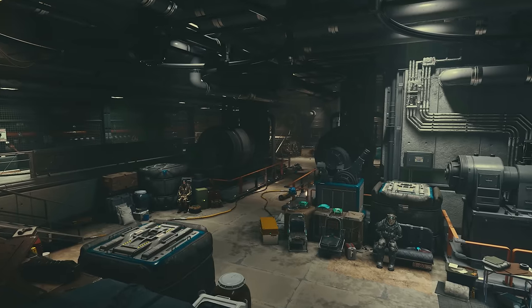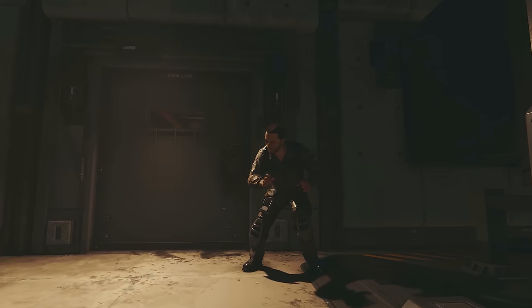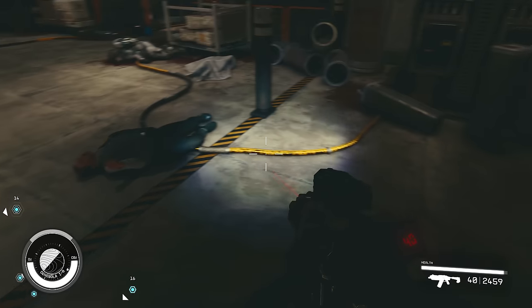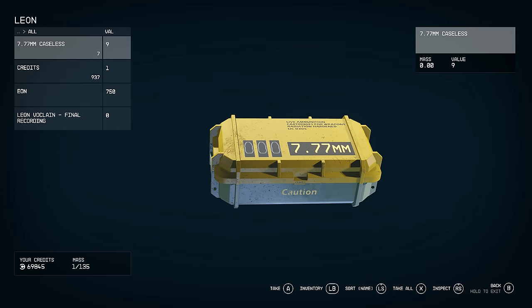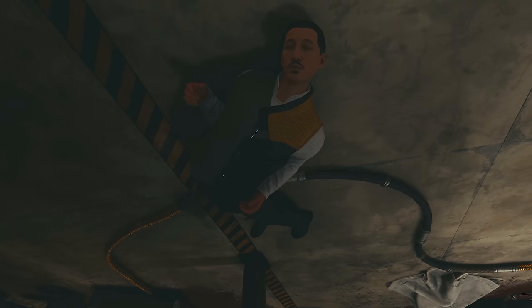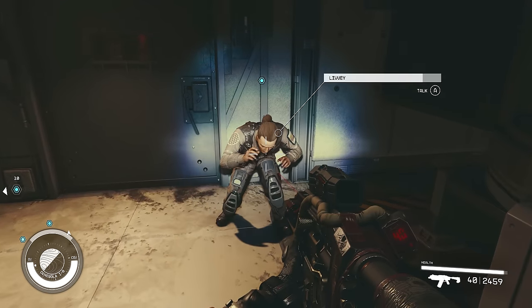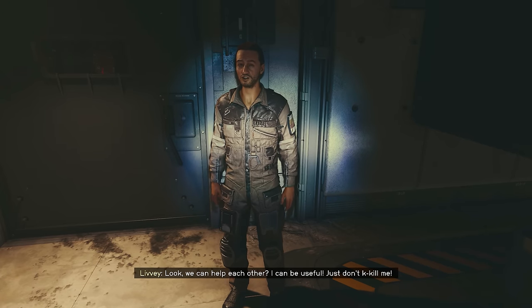Further into the lair of the Mantis, we'll come out into a kind of big industrial room that has a lot of spacers in it. In the middle, lying on the ground, we can also find the corpse of Leon Verclain, the Mantis' son. On his corpse we can find Leon Verclain's final recording. Poor little fella — killed by his own mum's traps. As sad as that is, let's talk to the scared dude, Livvy.